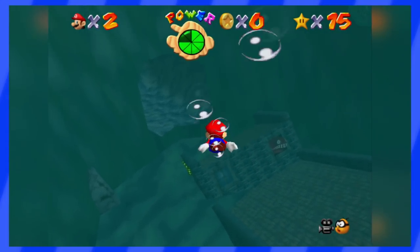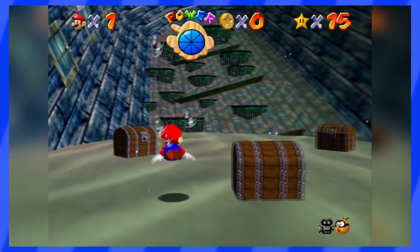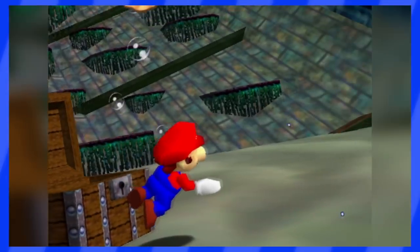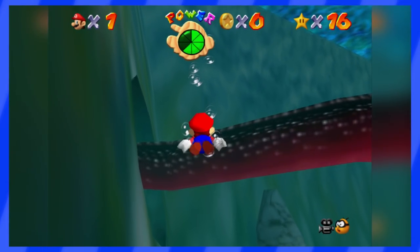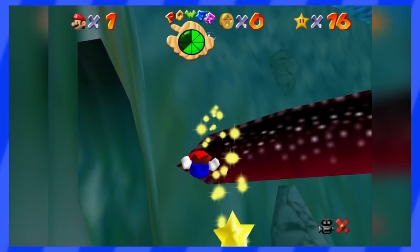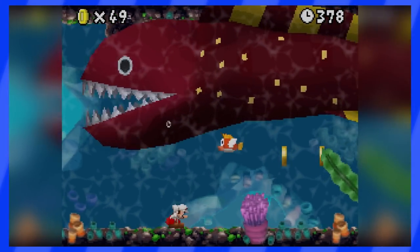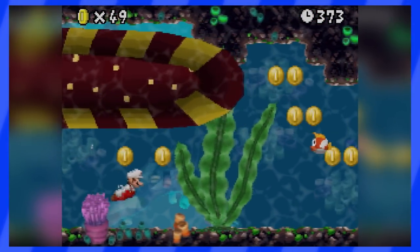Come to think of it, the first time you see the eel, it's hiding inside of a sunken ship. Why is there a ship at the bottom of the sea in the first place? That is some pollution! And after that, you have to get a power star that's stuck on the eel's tail. Poor dude, that's gross. I do not believe that the eel is a bad guy — it's kind of just a casualty of the ocean, rivers and beaches being filled with trash.